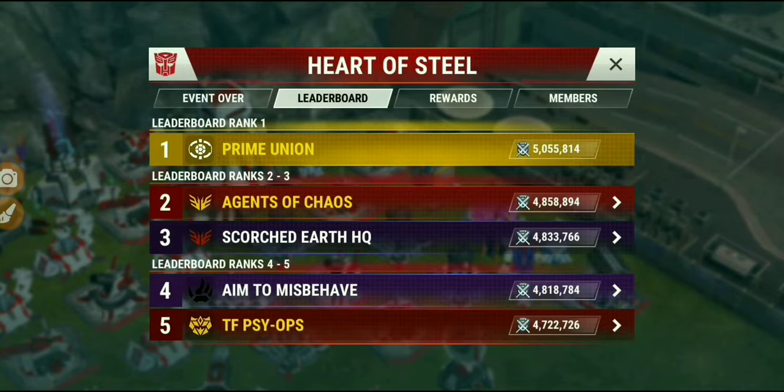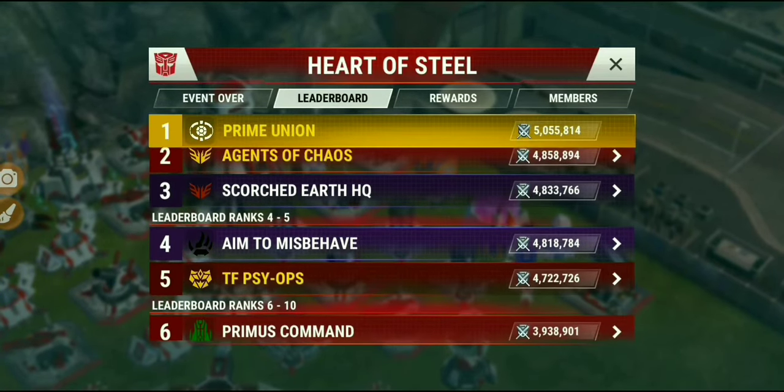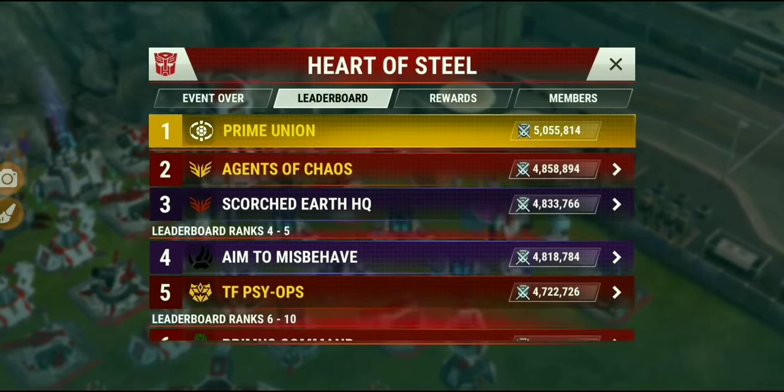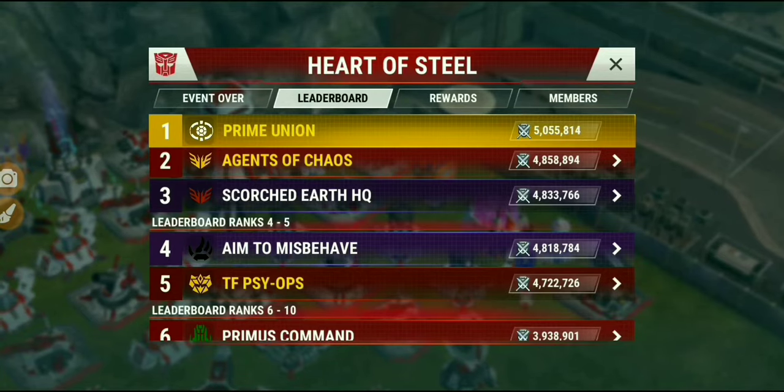Ages of Chaos came from around fourth place last night and made a huge push in the last two hours to finish second. You can also see Scorch Earth and the new Decepticon alliance 'Aim to Misbehave' — they did really well in their first event together. They're a mix of several con alliances that came together to do a leaderboard, which made it really fun and competitive.